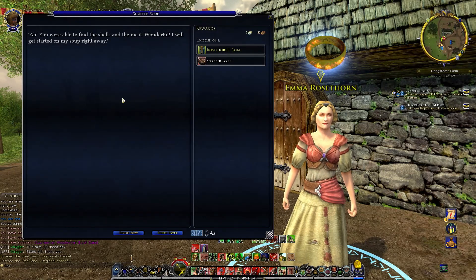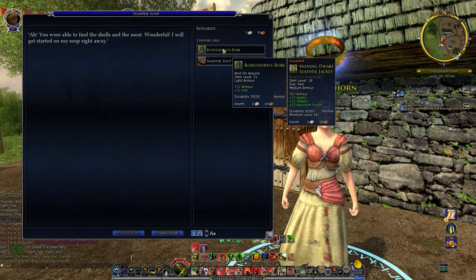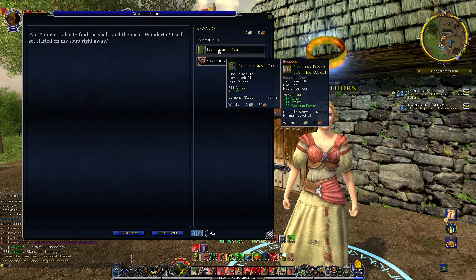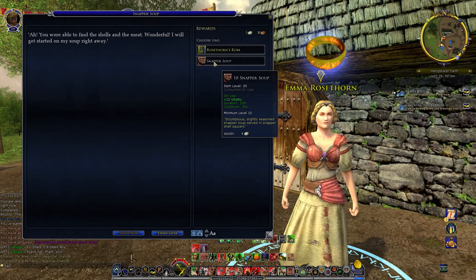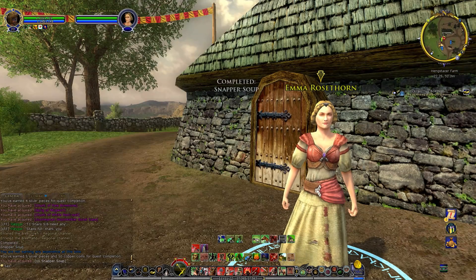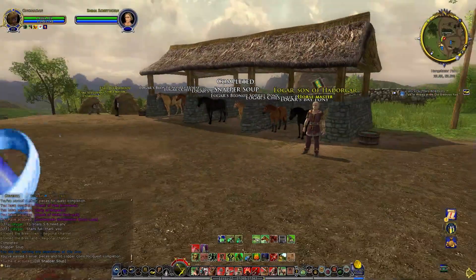You were able to find the shells and the meat — wonderful. I will get started on my soup right away. Do we want Rosethorn's Robe or some Snapper Soup? Plus 12. We don't hardly ever use food correctly, but that's not going to be as good as our shining dwarf leather jacket. We'll go ahead and keep the Snapper Soup — it's actually worth more anyway. Scrumptious, lightly seasoned snapper soup served in a snapper shell saucer. So we finished up Snapper Soup.